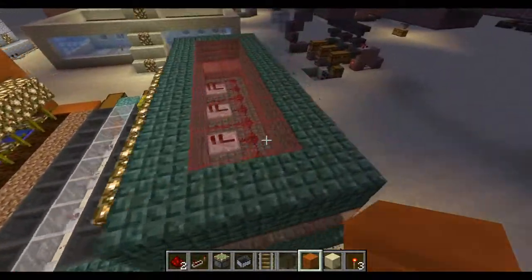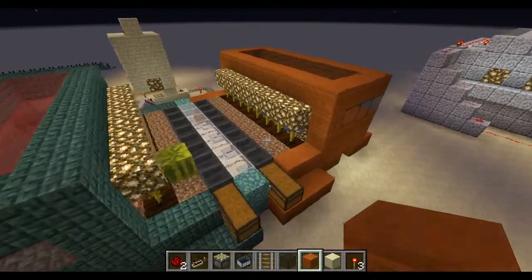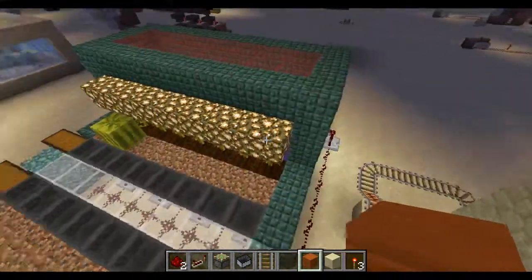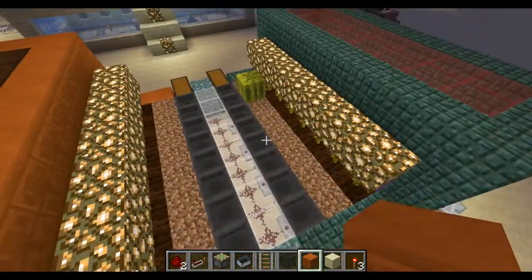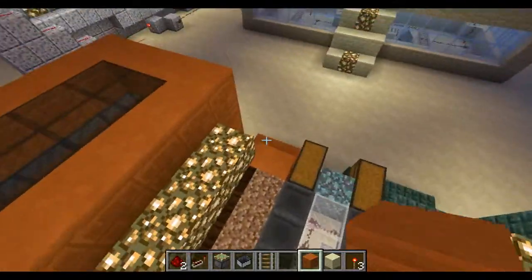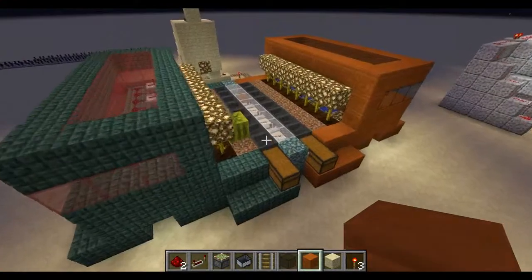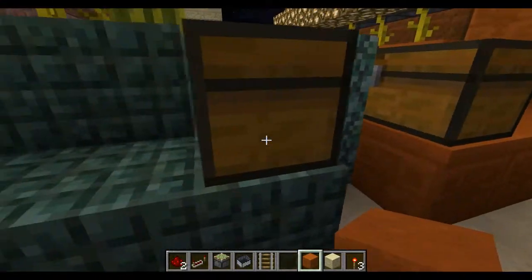You could hide it if you wanted to or whatever. You could just have this all pumpkins or all melons, or you could extend either side out and just continue it on for as long as you need it, or for whatever resources you have if you're playing survival.